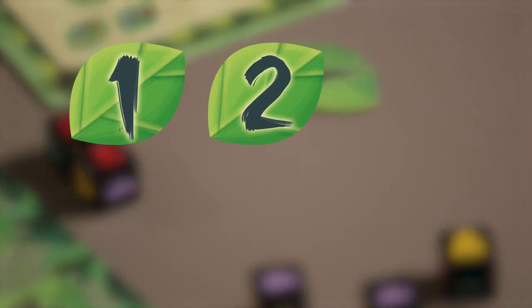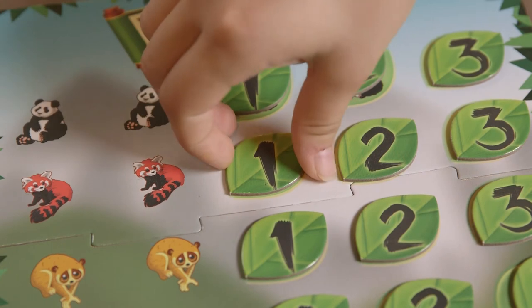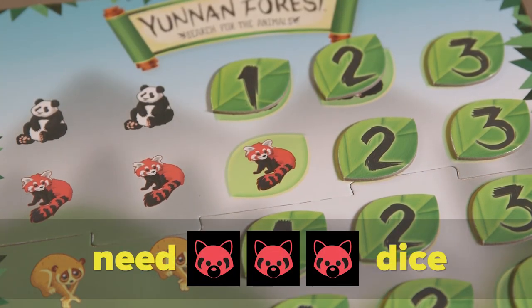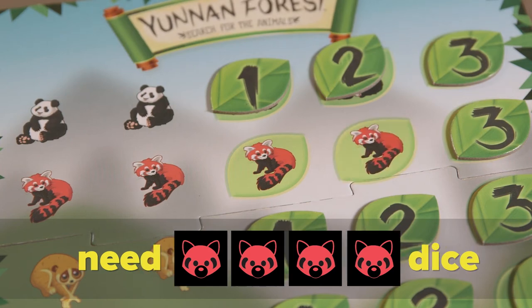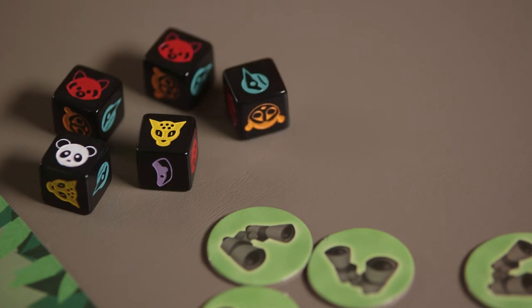Each leaf token has a point value printed on it, and when added together at the end of the game, they add up to the player's final score. Players must take the lowest value leaf token available. As these leaves are removed, the dice combinations required to earn them becomes more difficult. If you are unable to make a match on your turn, take a binoculars token.